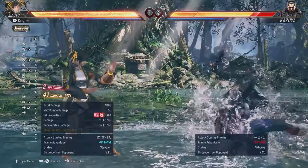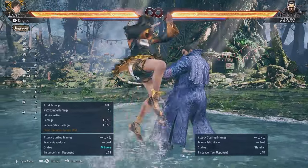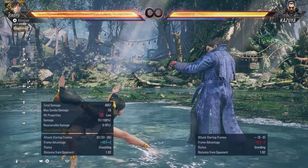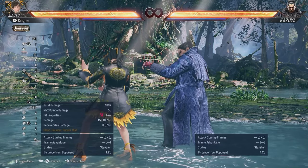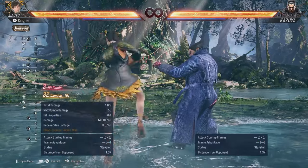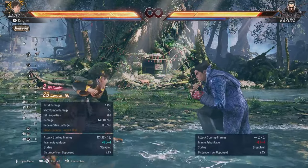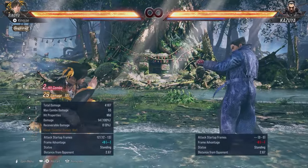Back turn up-forward-one into while standing four becomes a combo. You can do it without a key charge as well, so you don't need to hear any sound cue — pretty cool. This character has a lot of stuff.